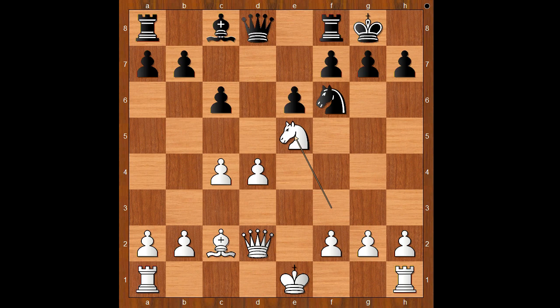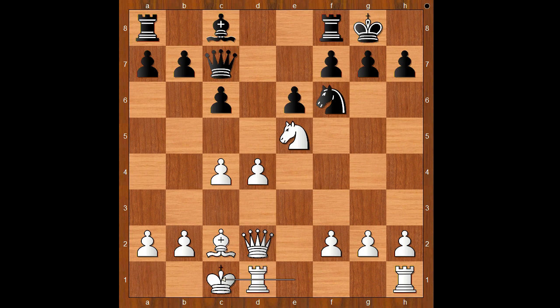White stands slightly better. Queen to c7, and white has a choice of castling queenside or castling kingside. Zabo castles queenside. Black to move — c5.